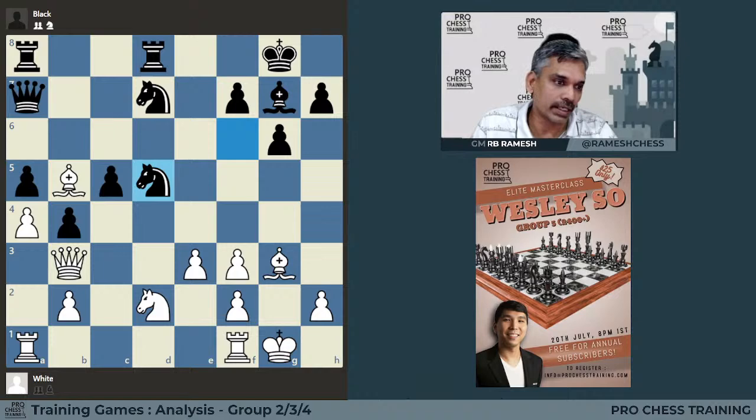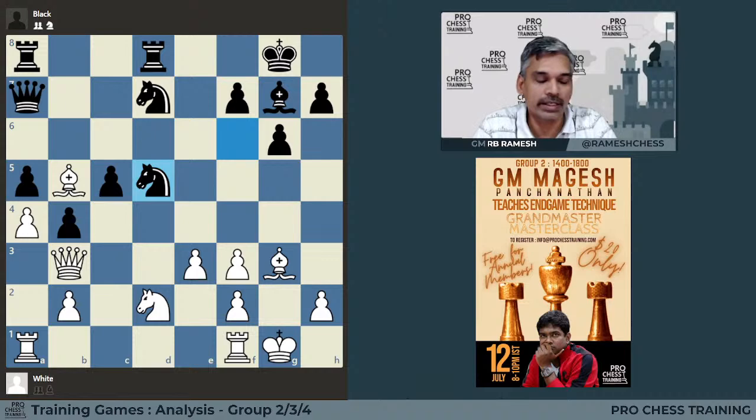And if the rook manages to come to d2, and the bishop is also attacking the b2 pawn, most likely white may lose the b2 pawn. So when you see this kind of counter-play from the opponent, it can upset our balance.